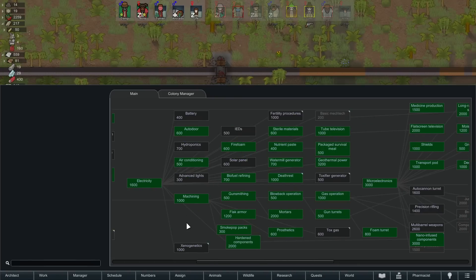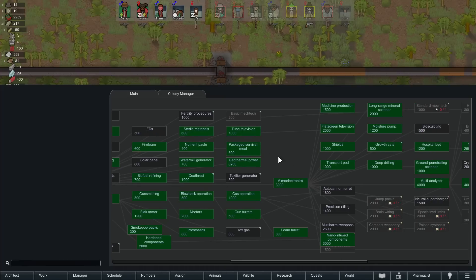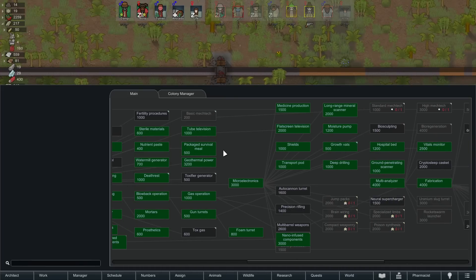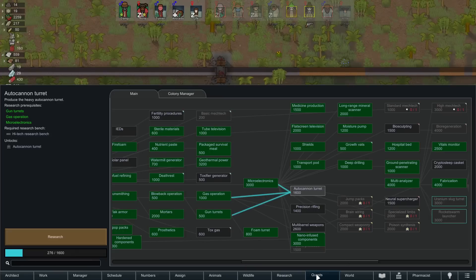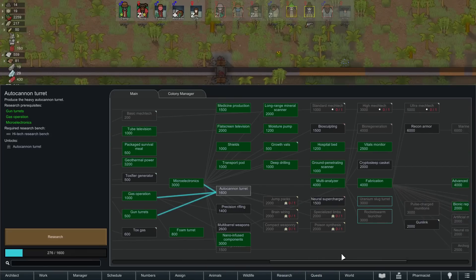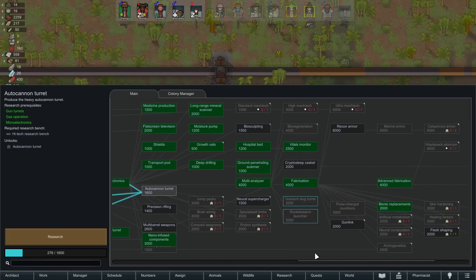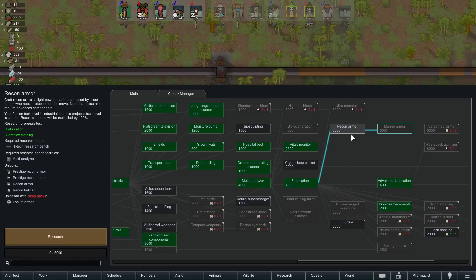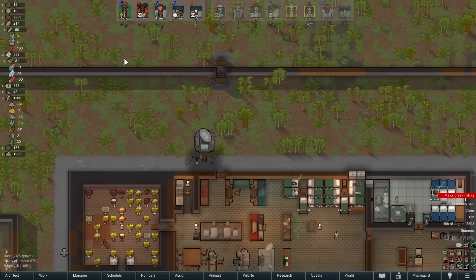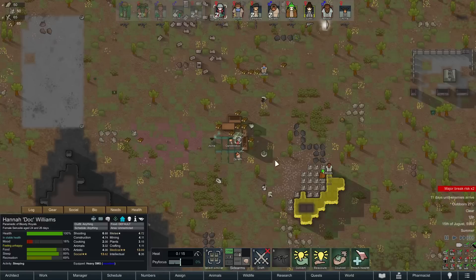At some point we're going to need probably batteries and solar panels, and get our wind generators up for extra power — but we're good for now. We still got another geothermal just outside our walls we can pick up. We're not going to do neural supercharging. We might want to research the bigger guns. We have access to flesh shaping — we might want to get aesthetic noses installed for someone soon. Or do I just power through getting recon armor? Maybe I'll be tempted to try that.